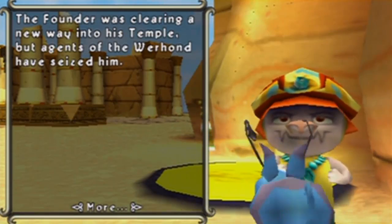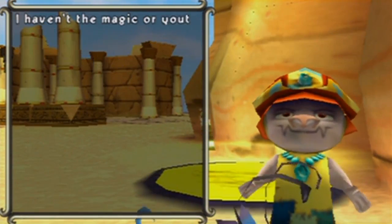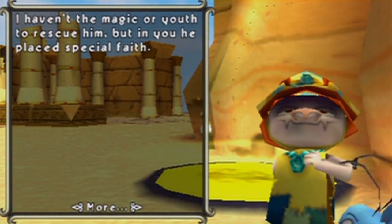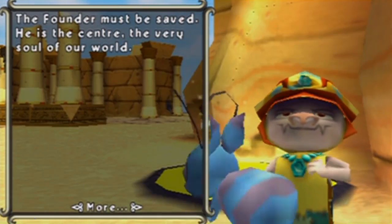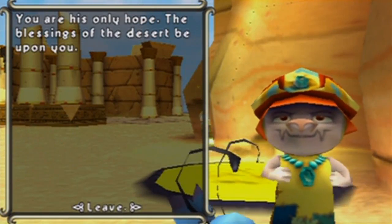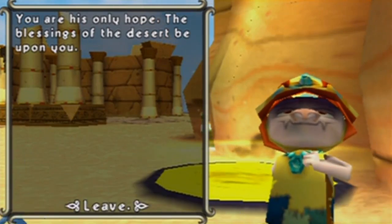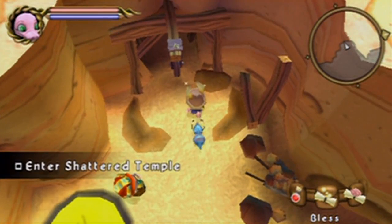Let's talk to this guy here, Omar. He says: 'Once again the spirit of the desert has seen fit to bring us together. The founder was clearing a new way into his temple, but agents of the Warhound have seized him. I haven't the magic or youth to rescue him, but in you he places special faith. The founder must be saved — he is the center, the very soul of our world. You are his only hope. The blessings of the desert be upon you.' Alright, so next time in Pet Pet Adventures: The Wand of Wishing, we will be finishing up — fighting the Warhound, getting the Wand back, and finishing things once and for all. I will see you guys then.